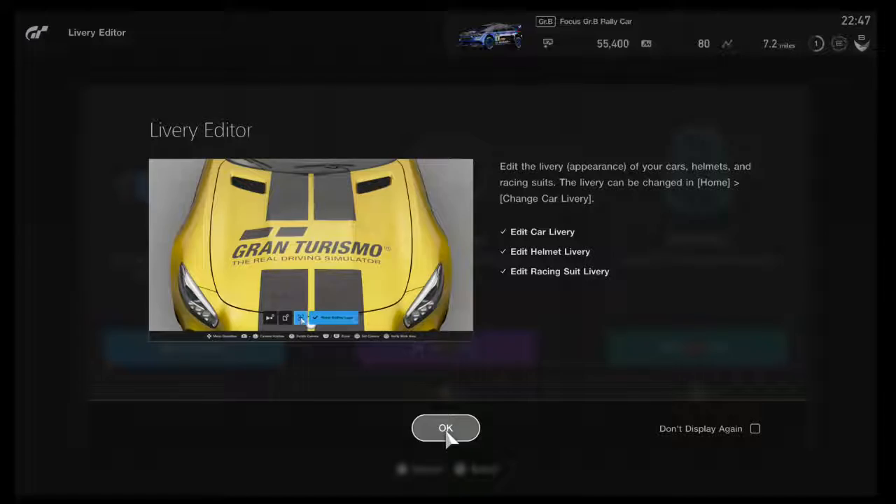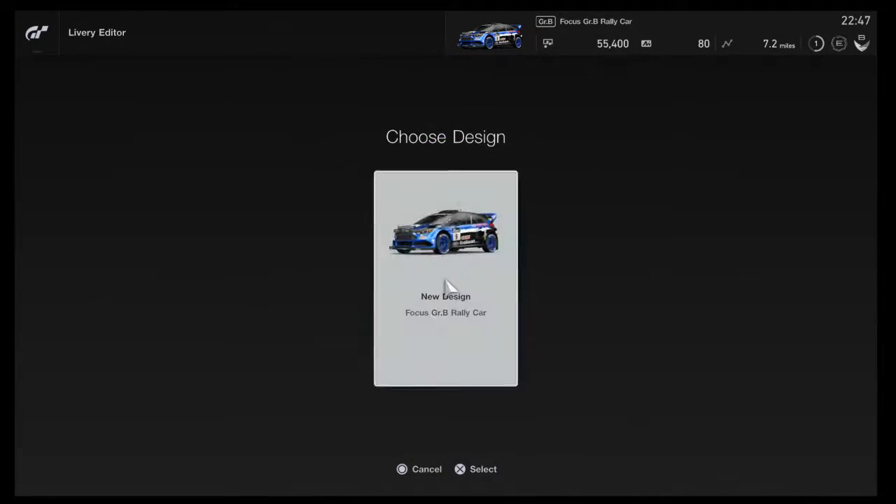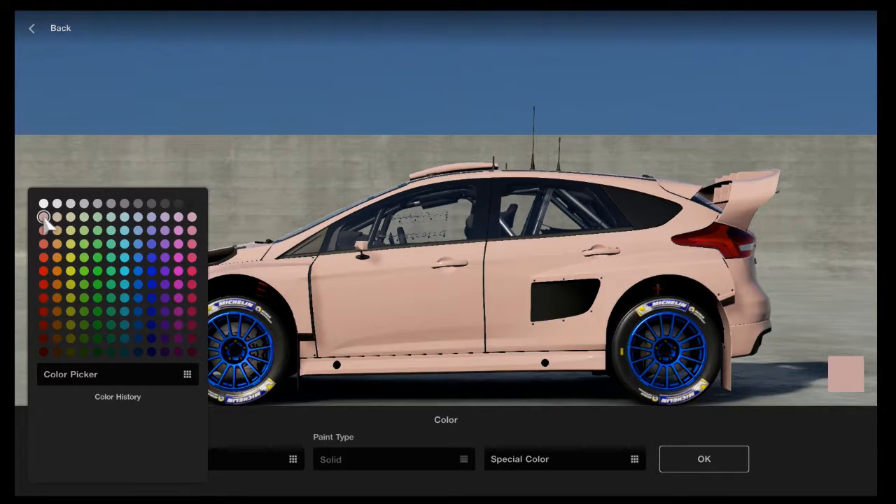Sport mode is for online competitive races. Brand Central offers a high degree of customization for your driver's helmet and uniform colors as well as your vehicle's paint job. I found the options to be surprisingly robust.